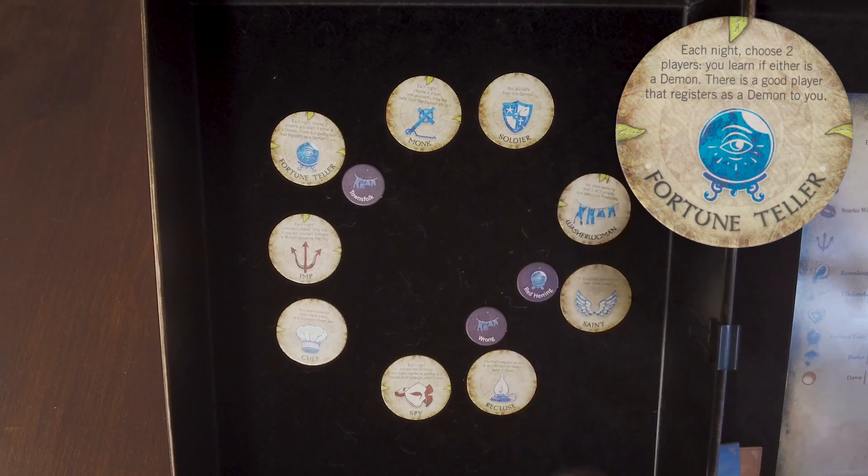Fortune Teller. Each night, the fortune teller is awoken and chooses any two players, learning if either one of them is the demon from the storyteller with a nod or shake of the head, though not which player specifically. However, before the first night of the game, the storyteller chooses one other player that will register to the fortune teller as a demon, known as their red herring, who must be a good player. Note that the fortune teller can choose dead players and themselves.